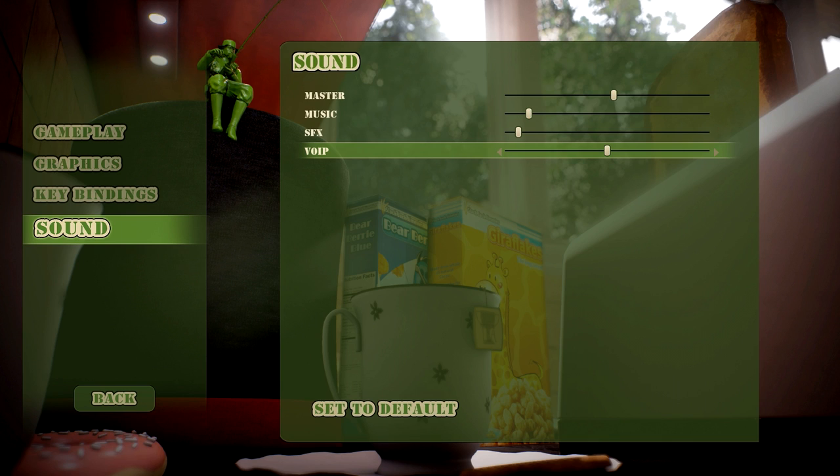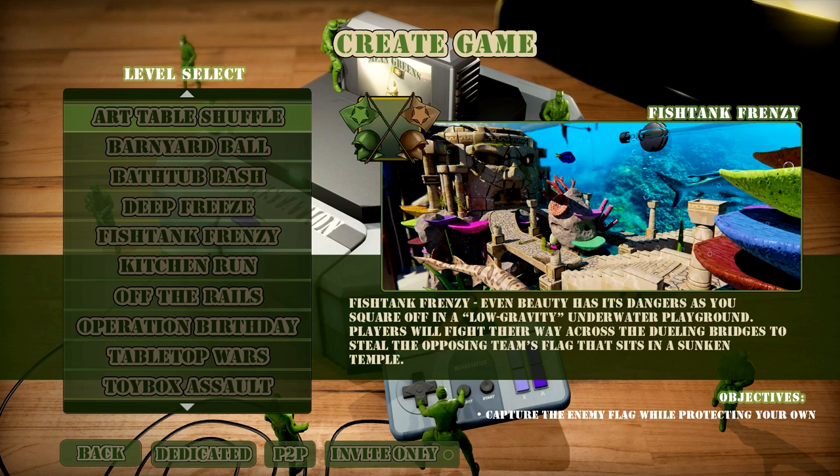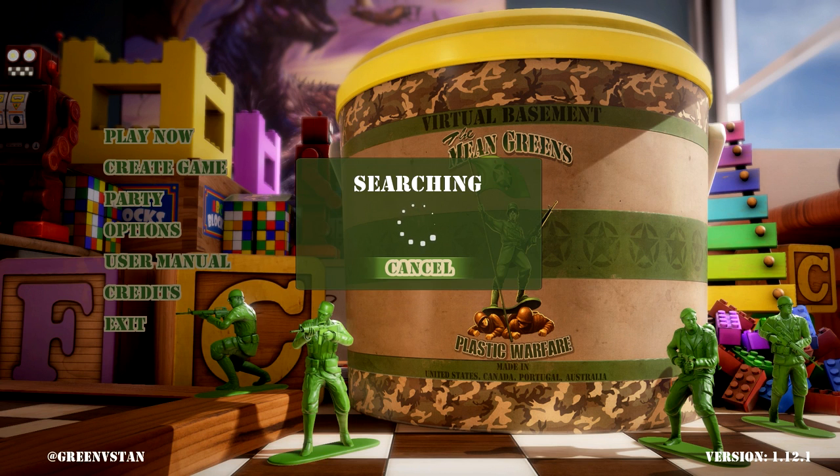Now that we've seen the settings, let's get into a game. There are three different options to play: you can click play now and the game will assign you a server, you can create your own lobby, or you can click party and play with people you've added before. So let's jump into the game, and from there I'll list the pros and cons.